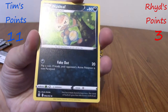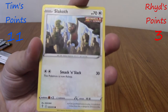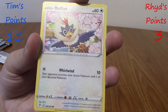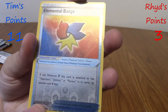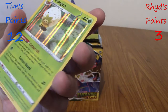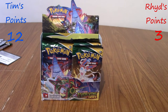We've got a Water Energy, Nuzleaf, Golduck, Rubber Gloves, Single-Strike Slakoth, a very cute Petilil, very cute Pikachu, very cute Pumpkaboo. We've got a reverse Elemental Badge — I really like the art of that. And a holo Eldegoss — he's really cute, though weirdly off to the side. If you're playing Pokémon Snap, you wouldn't get many points for that. The Professor would not be very happy.